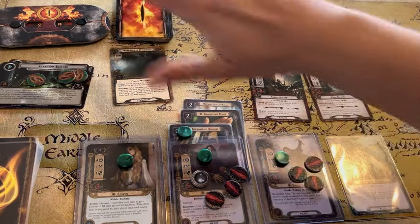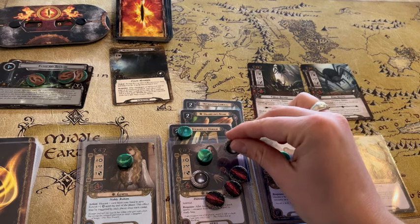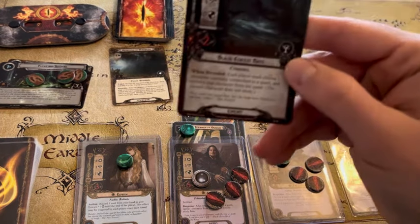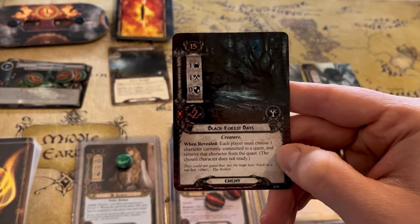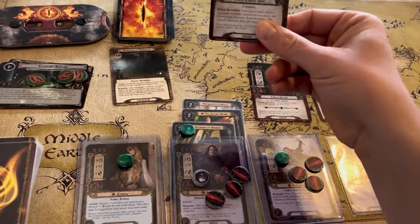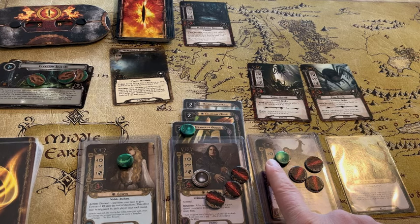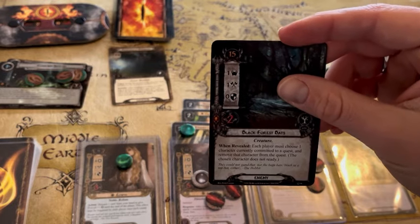We're going against nothing currently in the staging area. Theodred uses his ability to put a resource on Aragorn, who immediately spends it to ready again. We reveal the Black Forest Bats — when revealed, each player must choose one character currently committed to a quest and remove that character without readying. So Theodred is removed from the quest, reducing our willpower by one. We still have eight going to the quest against one threat, so we get a whopping seven progress.